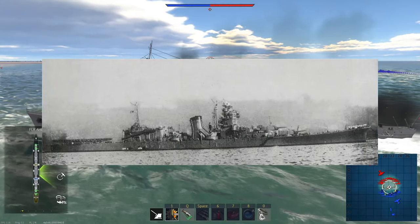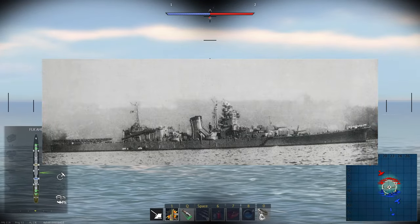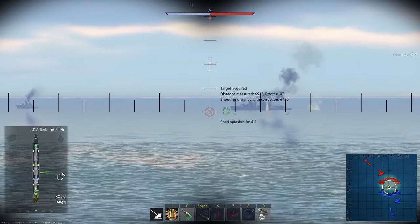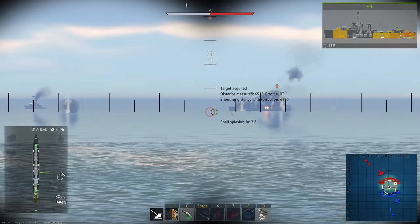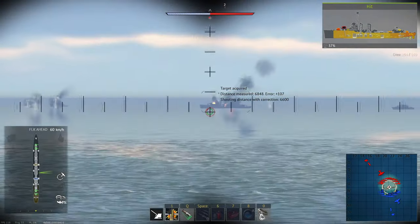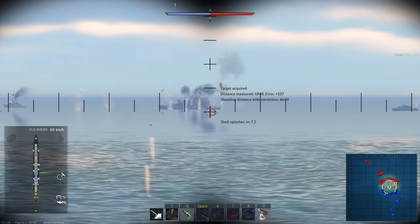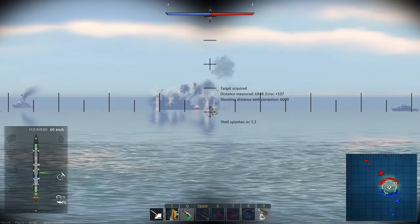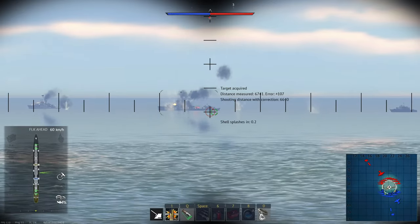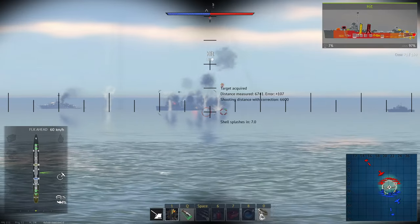Next is the Oyoda-class Cruiser, a planned successor to the Agano class. Only one was finished, but it had some notable differences from the Agano. Just like the Tone, the entire rear deck is dedicated to seaplane operations, leaving six 155mm cannons placed at the front. The turrets are the same kind as the Suzuyas, meaning they're actually different from the Agano's 152mm cannons. In War Thunder the Oyoda would be a slight upgrade over the Agano, carrying more anti-air weaponry and being able to engage bow-on without any loss of primary firepower, fitting at 5.3.